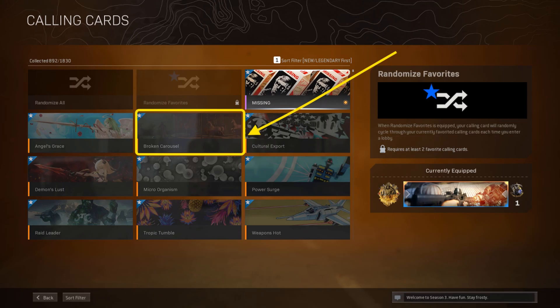Once done, relaunch the Warzone game on your device. If you still get the dev error 5,476 in Warzone, then follow this final solution number 3.